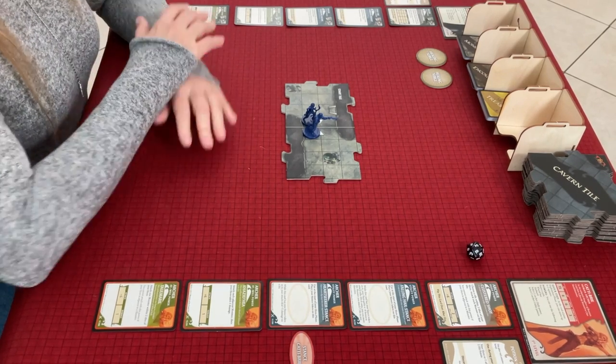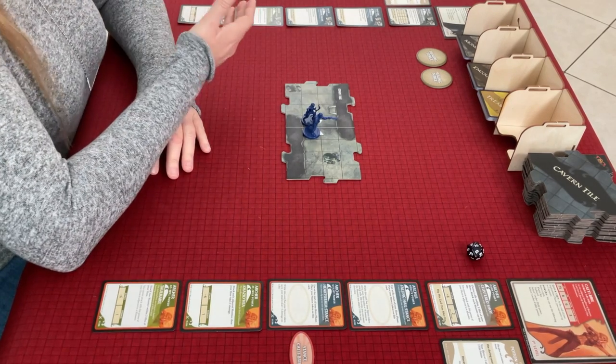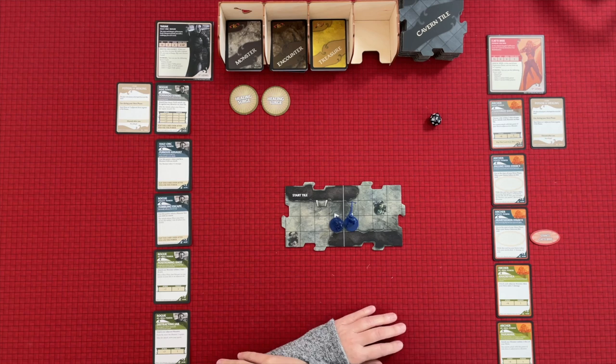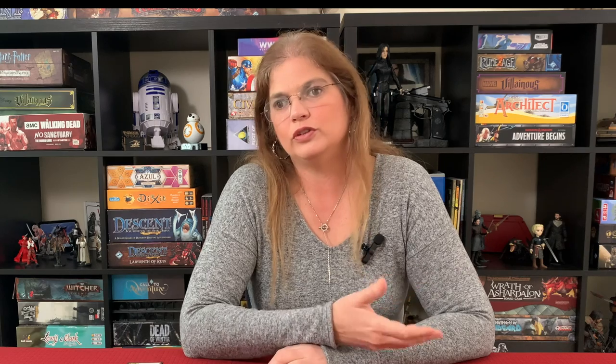With all of that said, we are ready. I will show you everyone's powers as we use them because if not, we're going to be here for a while - look at all this stuff. We have everything, we've got our d20 ready to go. Let's go to gameplay. We're going to start with Tarek just because he's on my left, and there's a really handy card that lets you know how a turn goes.